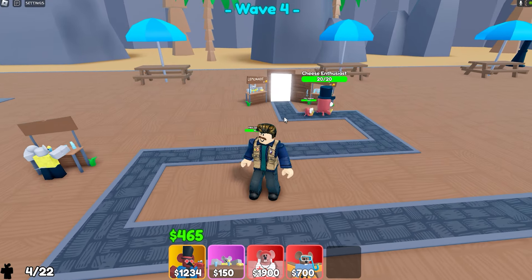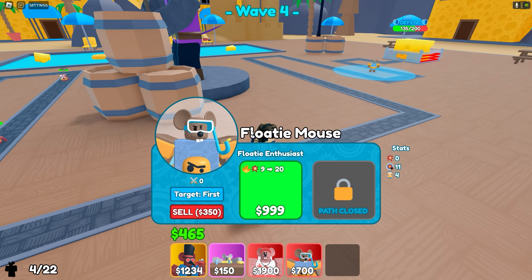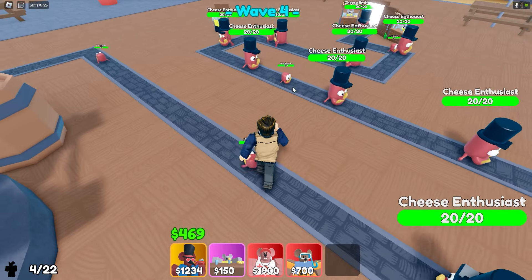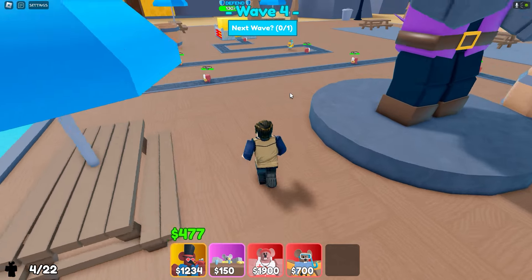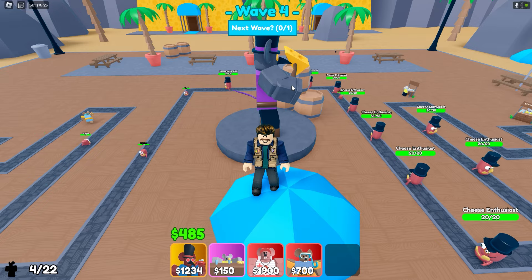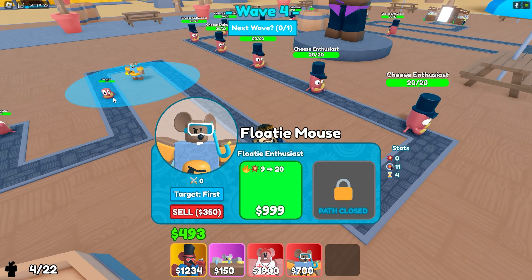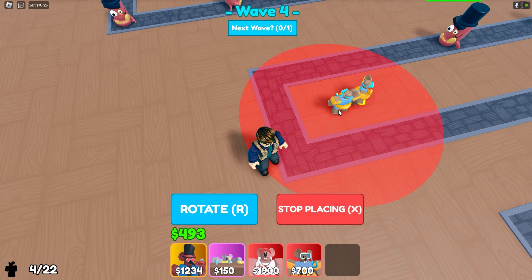We have mini gobblers coming. That is so bad - that is actually very bad because a lot of them are gonna get by and that's what we don't want. That's pretty obvious, we don't want anything to get by. If I don't skip the wave, are we gonna even survive? We probably are gonna survive, so let's just see how this goes. Hopefully this ducky guy... I'll probably skip the wave when some of these guys reach here. Maybe I should just place another floaty guy there - maybe that would be pretty good.